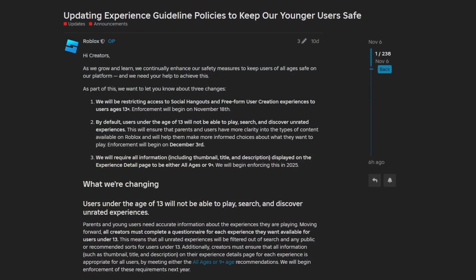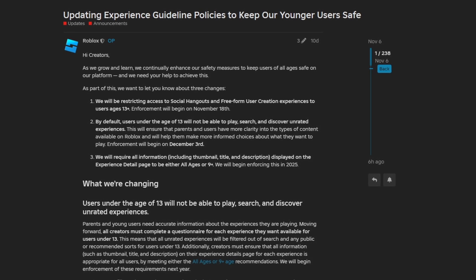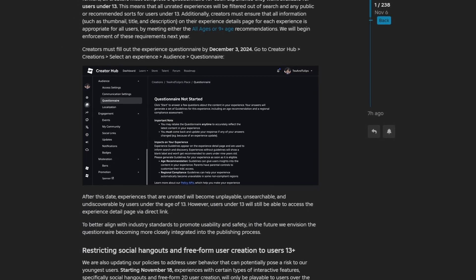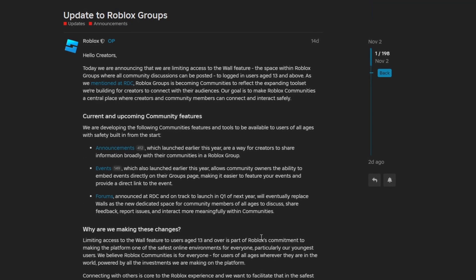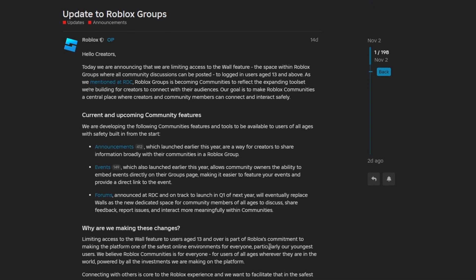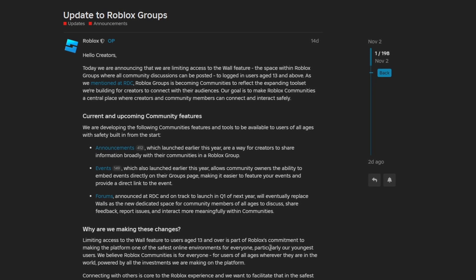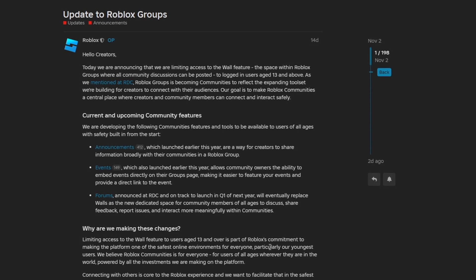Finally, Roblox has started implementing some good moderation updates for younger users. Certain types of games will no longer be playable for young users, and group wall chats will not be accessible for any users under the age of 13. These are awesome changes because they're going to limit young people from being able to go into social hangout games, where we know terrible stuff happens. Group wall posts have been used by different bad actors and predators to try and prey on young users, so Roblox implementing ways to limit and prevent this is definitely a step in the right direction.